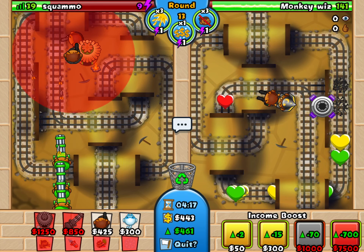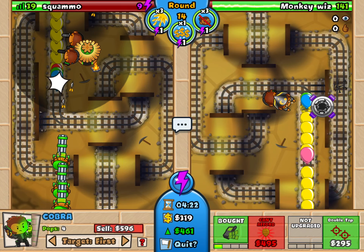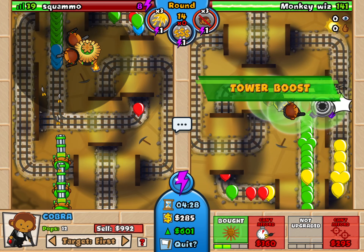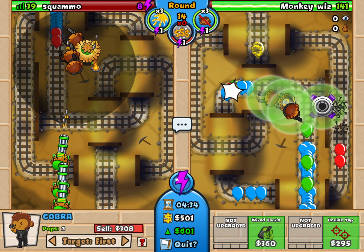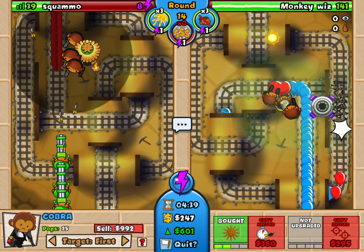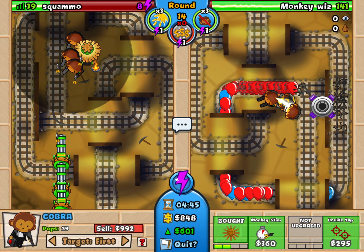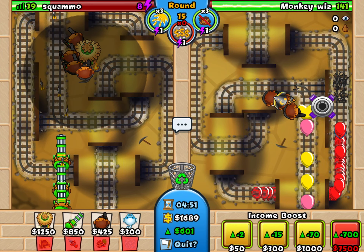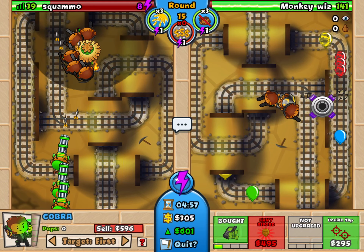He hasn't started attacking me yet, and I bet I am ahead of him. I'm going to use the super eco boost again — I want to be getting as much money as possible. I want to essentially swamp him in high level balloons. He still hasn't started firing anything at me. But if you look at his balloons, all of those ones that are different coloured are upgraded. If I keep on going like this, he really needs to start doing something.